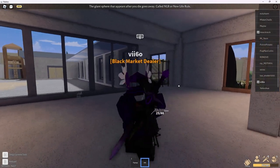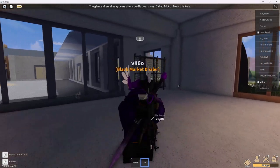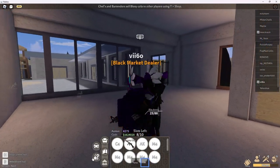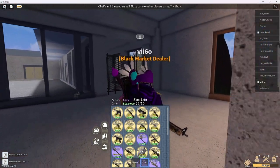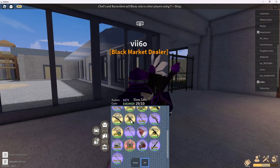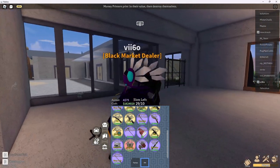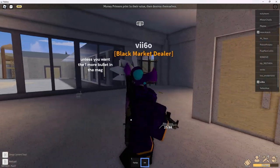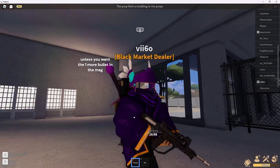The FAMAS is just a slightly more expensive version of the M4, because in the new update you have to pay to get the variants of the different rifles. The FAMAS is 2500 — more expensive than the M4. So I would recommend using the M4, but if you like the FAMAS skin, you can go ahead and use it.